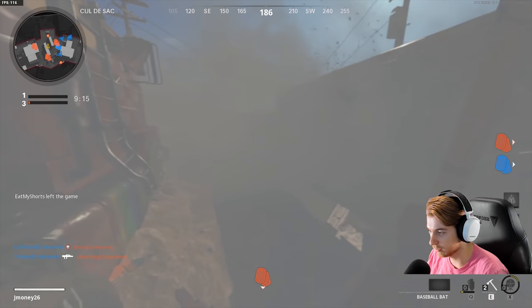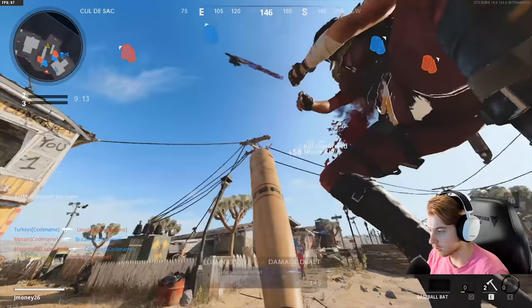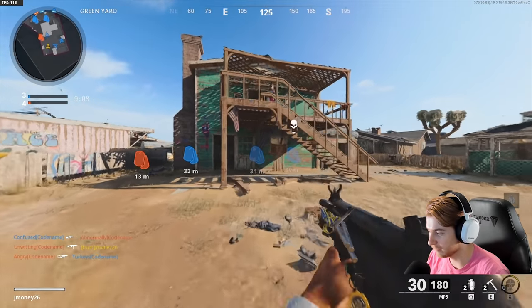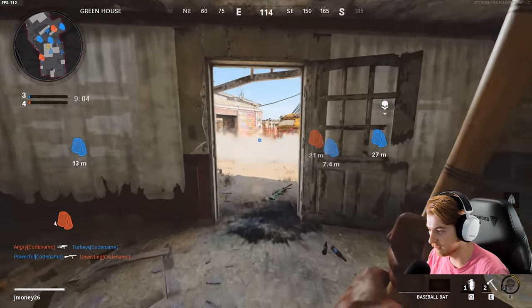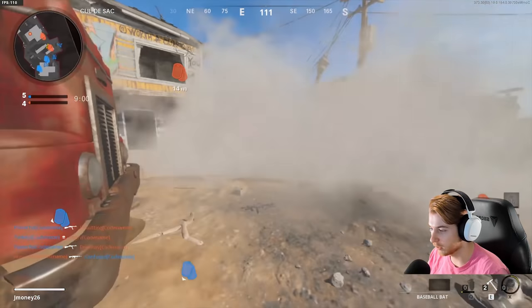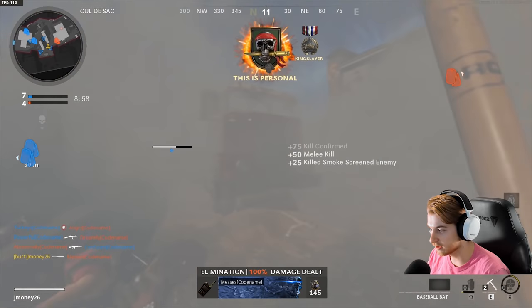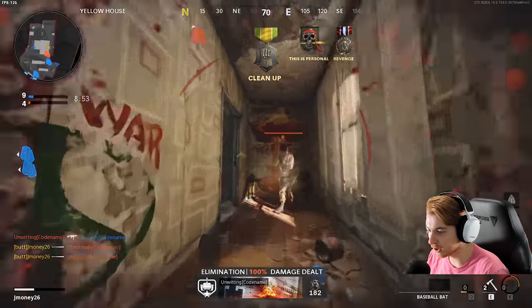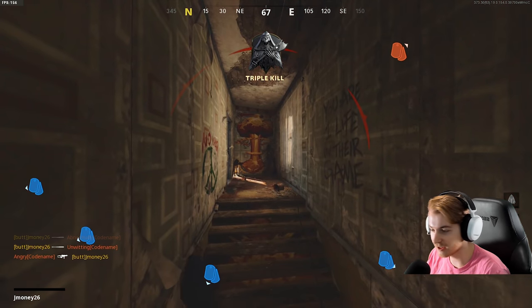Somebody came through the smoke — there we go! Oh, I swung at him like I was gonna hit him from there. The movement speed for this feels fast, the swing speed is pretty fast, I think it has a decent range. This is a fun melee weapon. Oh, there we go — a triple! Get him on base!